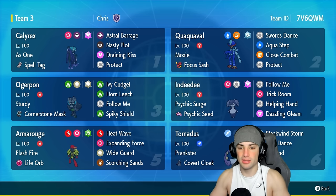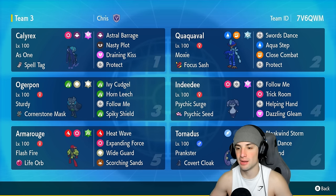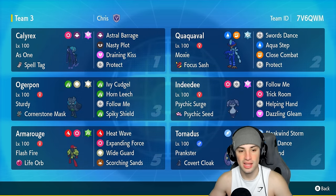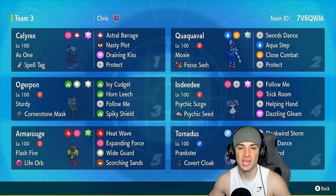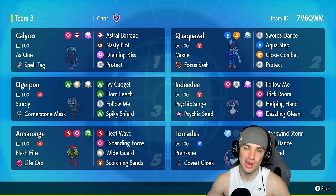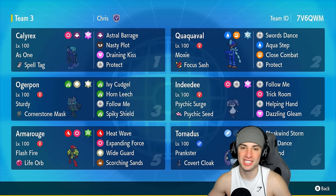Our final four Pokémon on today's team are solid in general. We got the Indeedee and Armarouge combo for big-time damage, and for Trick Room. We got Tornadus for weather control and speed control, and last but not least we got Rock Ogerpon, who I've been seeing a lot in Regulation G — this Pokémon hits like a truck. Run the team yourself with the code in the top right corner. Don't forget to like and subscribe, and let's hop into our first match.